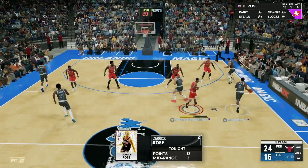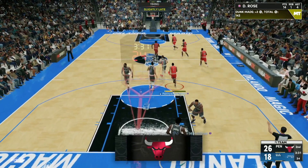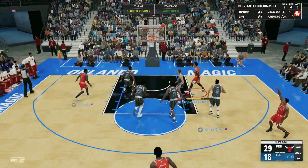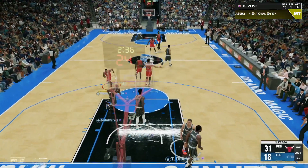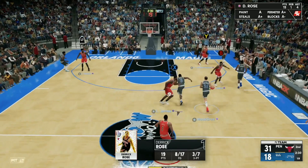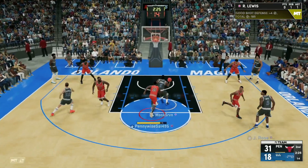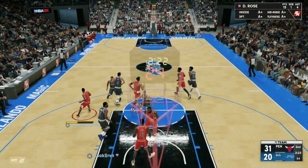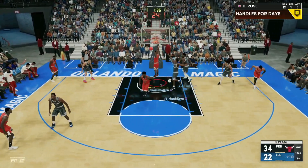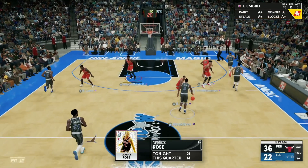Derrick Rose is so athletic — such good driving dunk and dunk animations. Going around the screen, Derrick Rose all the way posterizing the power forward Giannis — dunked on a seven-footer! Steal from Reggie Lewis, Derrick Rose from the mid-range — knocks it down. His jump shot is super clean, and having a 94 mid-range and an 89 three-ball is super helpful on this card. Rose brings it to the top of the key, drives in — two-hand slam dunk — it does not matter how tired this card is, he's still gonna get the dunks.